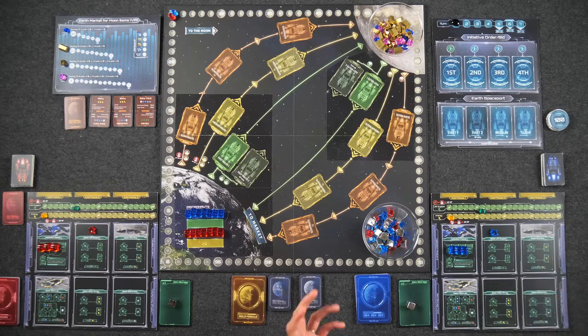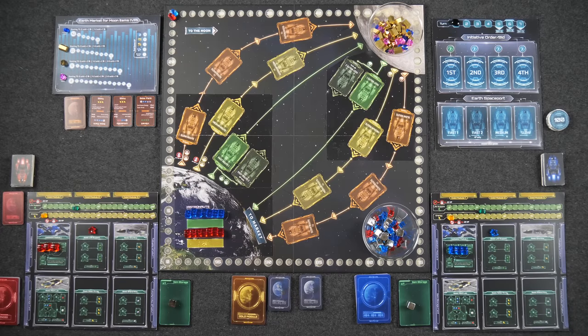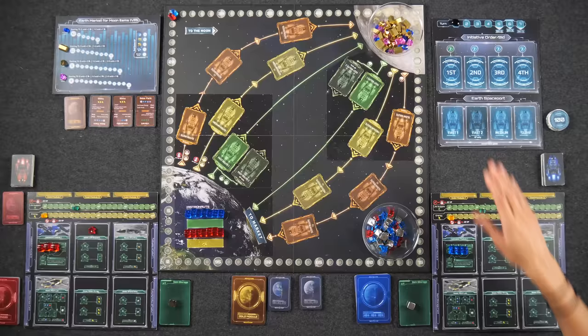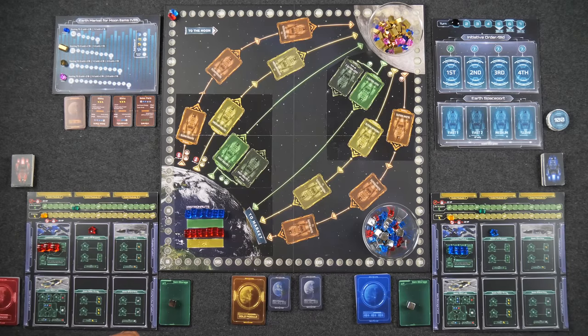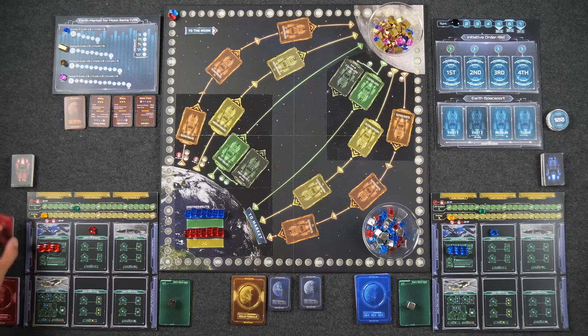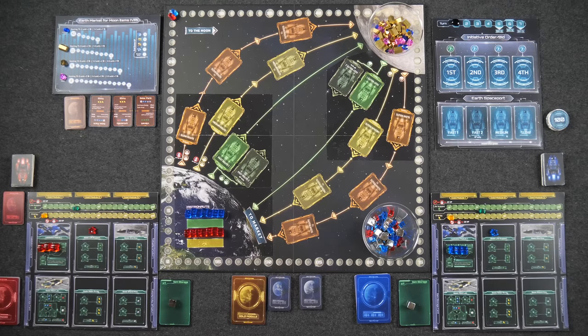The game is played over the course of seven turns, and each turn follows the same basic structure of phases. The very first thing we do each turn is bid for initiative order, which is important because a lot of what we do will be in this turn order. Each player has an identical hand of bid cards numbered one through five. During this phase, we simultaneously select one, reveal them, and that is the number of victory points you spend to take initiative order. The person who spent the most points gets to go first.